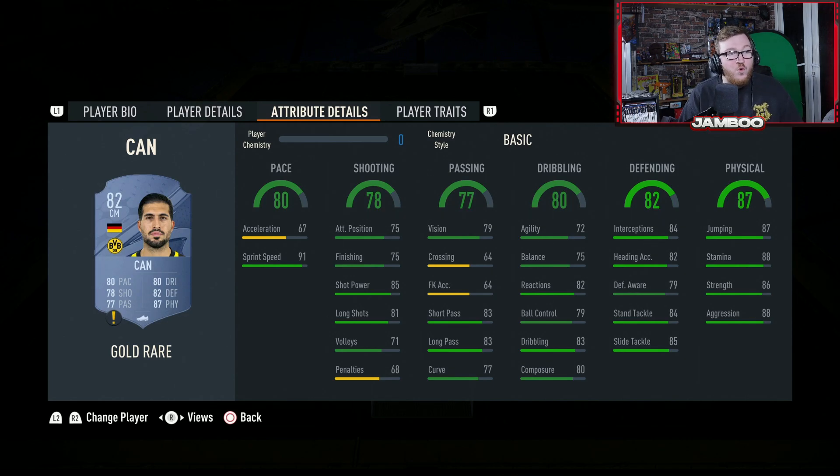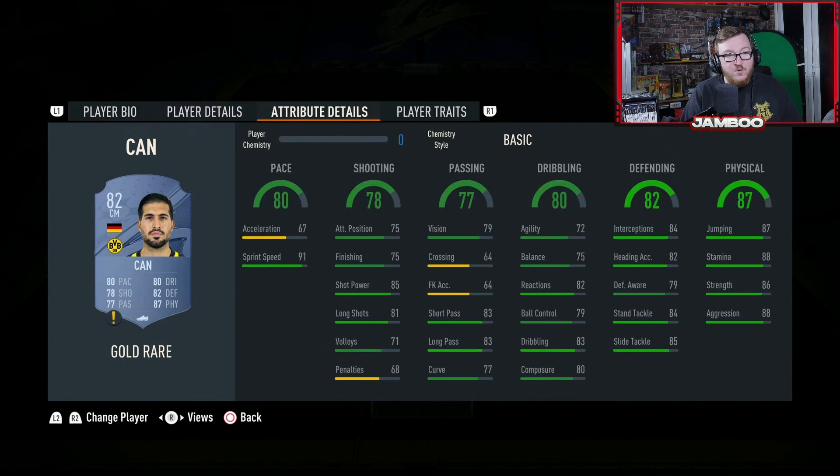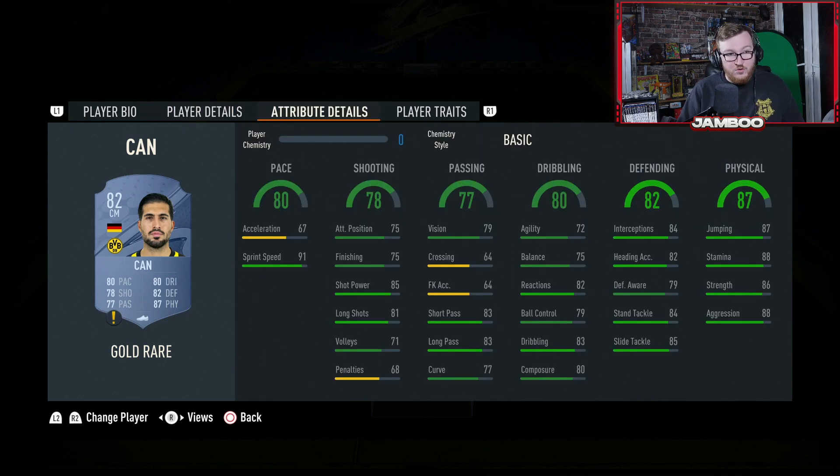We then have Emre Can — awful acceleration but insane sprint speed. He does have a four star weak foot, six foot one with a big body type. He's sort of like another Casemiro type player — a bit worse defensively but way better on the ball, good passing and very easy to link in with Bundesliga, German and Dortmund connections. He always seems to play well on FIFA and this card can actually play as a centre-back as well, where he's a very solid option.